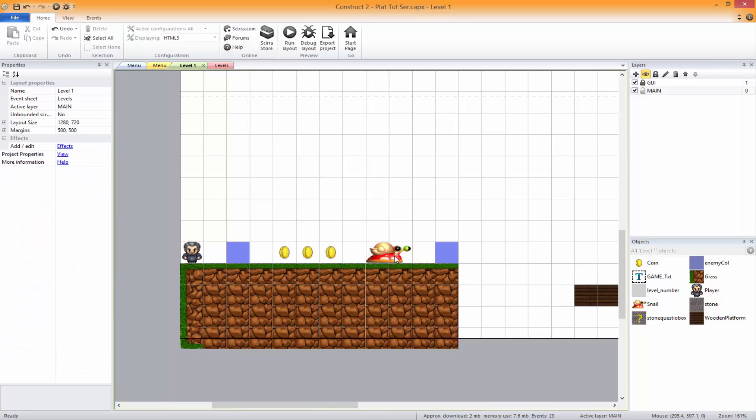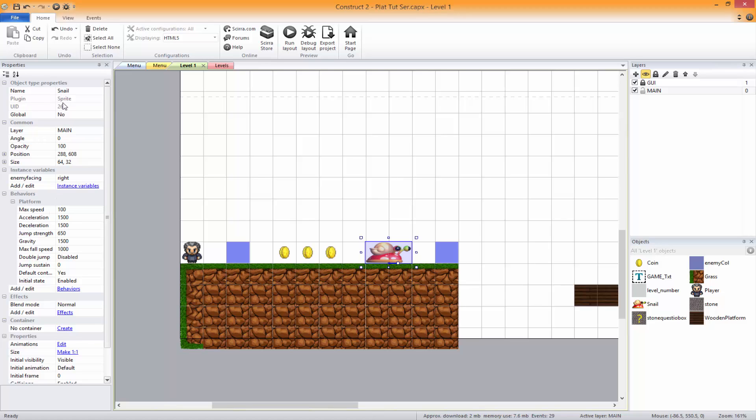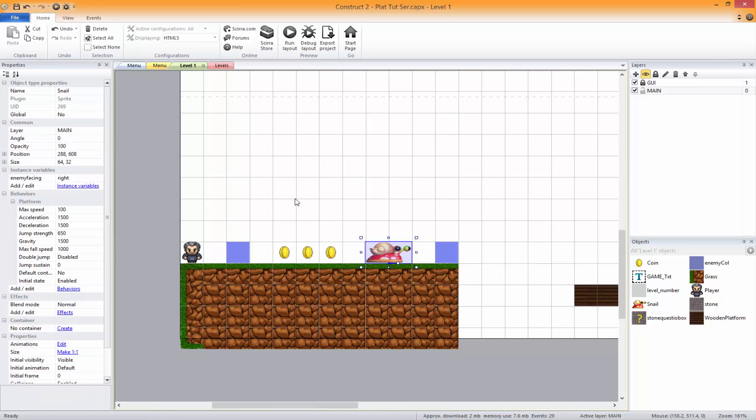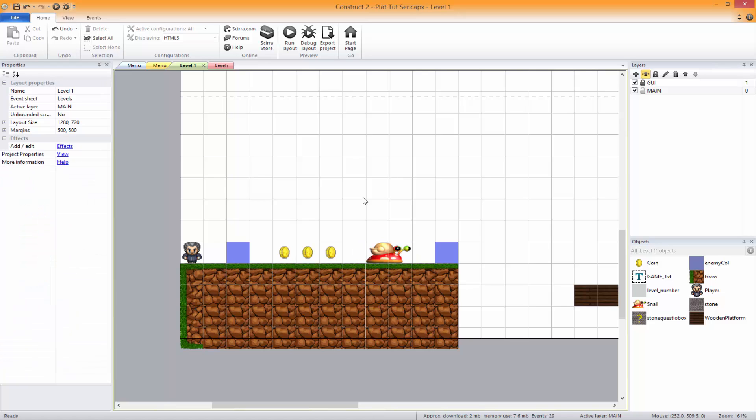What you should have on the snail is a platform behavior with default controls set to no. I'm not sure if I did that last episode or if I did that off camera, but that's what you need to do. Make sure that's set up, make sure your max speed is set to 100. That's pretty much all you need to change — max speed and the default controls — so we can't control it, it controls itself.